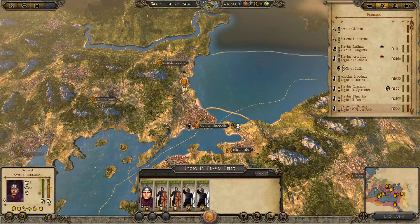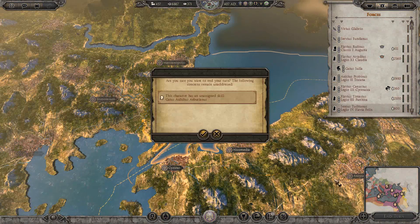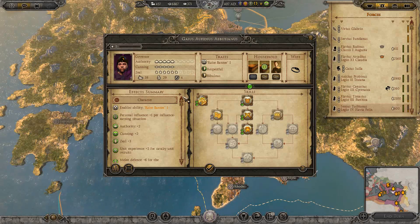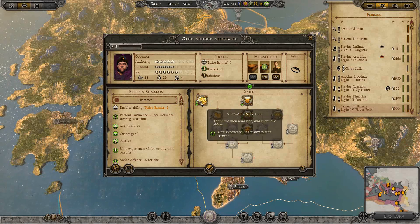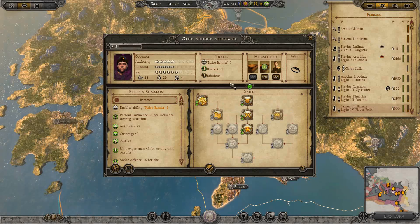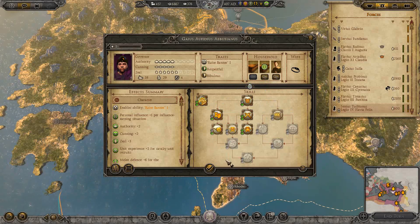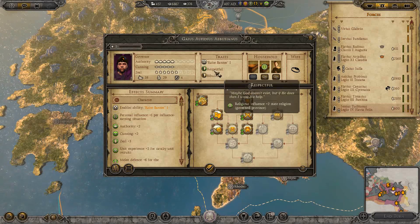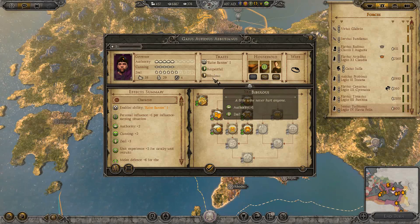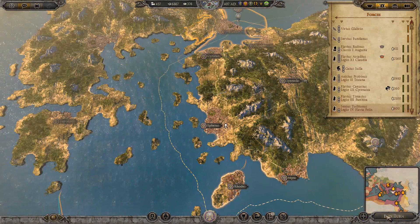How can I serve the people of Rome? The governor of Asia — I did the wrong thing though. He's not the one recruiting the cavalry, so they're not getting the experience from him. That's all right, though — we'll get more replenishment. He's respectful and bibulous. A little wine never hurt anyone.